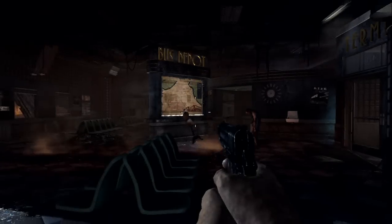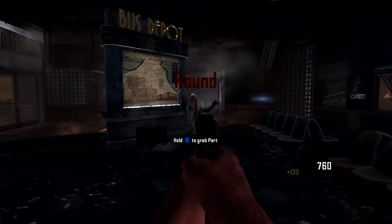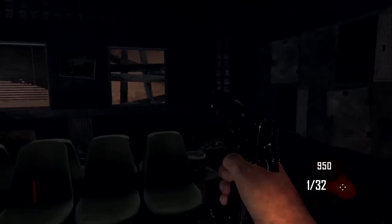Hey guys and welcome to another Black Ops 2 zombie video. Today I'll be showing you a little secret box — well, fridge in this case — where you can store your weapons for later rounds or a different game on Transit.